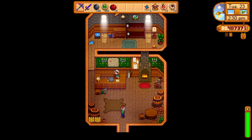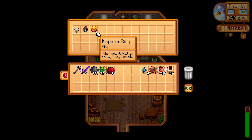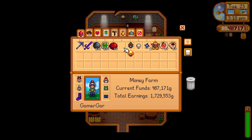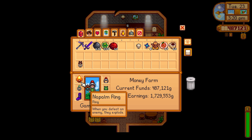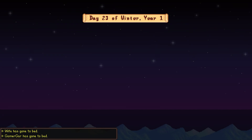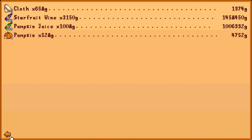Going through the chests now. I also completed some monster hunting goals and went to the adventurers' guild where I got the napalm ring and the crab shell ring, which are very nice rings. The napalm ring is especially great because when you kill zombies with it, you don't have to blow them up yourself - they'll just blow themselves up. We sold all of our farming gear - the starfruit wine, the pumpkin juice, and some regular pumpkins, and we also sold some cloth.